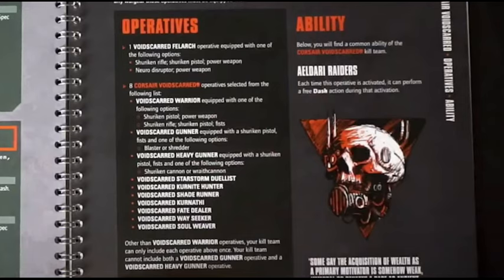We're going to go out of order a little bit here, but I think it'll make a little more sense for how to build the Kill Team and special rules. So getting started with the operatives, first we're going to take one Void's Guard Felarc. He will be the leader of our Kill Team, and he is going to be equipped with one of the following options.